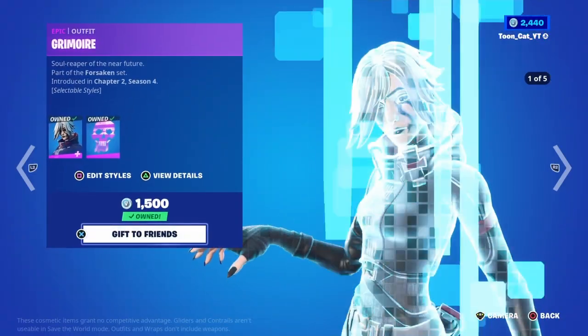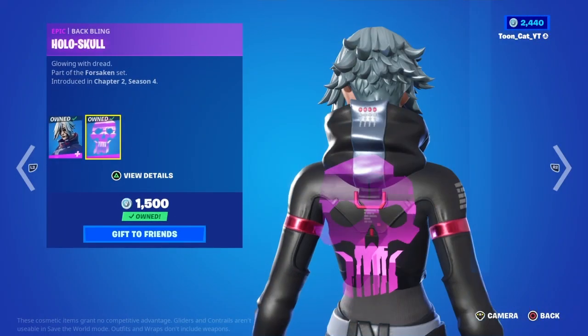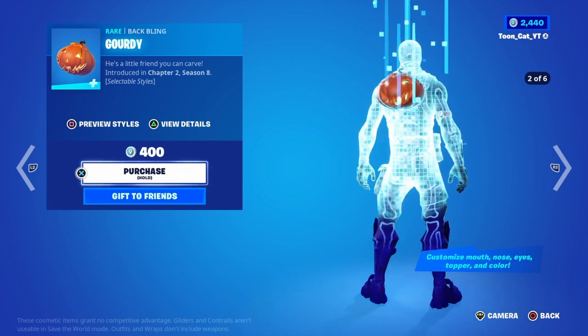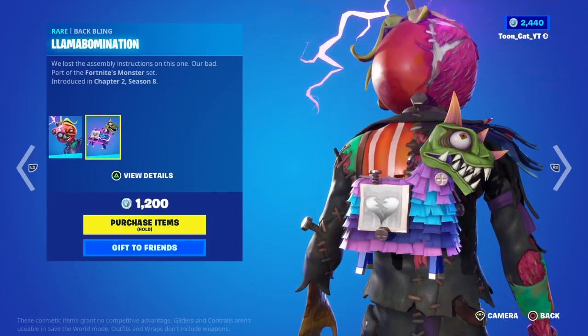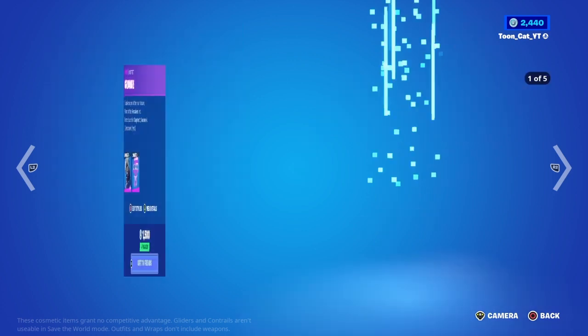So we got Grimoire back. Don't really count her as a Halloween skin. Grimoire with a hollow skull, Forsaken Strike Pickaxe, the Gordy back bling, the customizable pumpkin back bling. Very cool though. Colonel Scream Leader is already back with the Llama Abomination back bling and the Chime Axe Pickaxe.